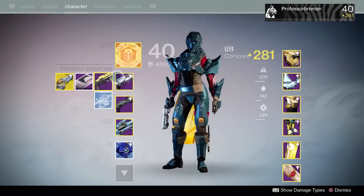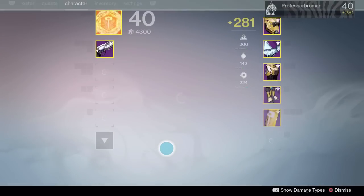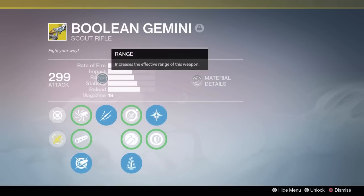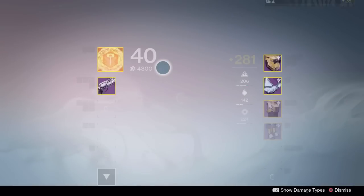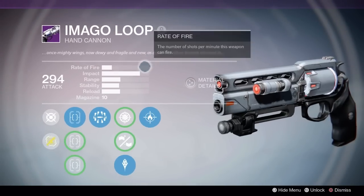We've also managed to pull in some other cool exotics. We've got the Boolean Gemini, which is pretty cool — I'm still learning how to use it. It comes from a quest from Petra called Lost and Found, as well as the Imago Loop, or the Fate Bringer.